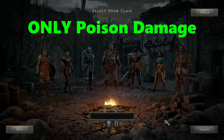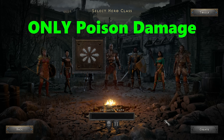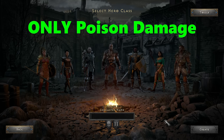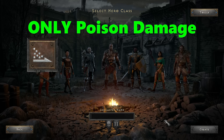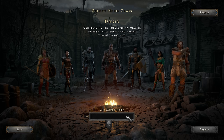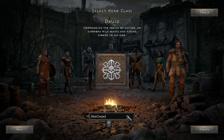So what class and skill to pick for this challenge? Poison Nova is a great skill that only deals poison damage, but it's a level 30 skill and good luck getting there without dealing damage. The Amazon's Poison Javelin skills are accessible earlier, but the javelin itself carries physical damage, so that is a no-go.